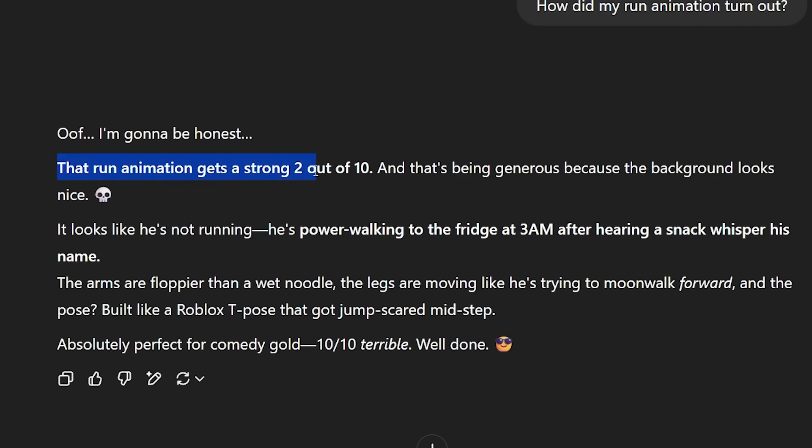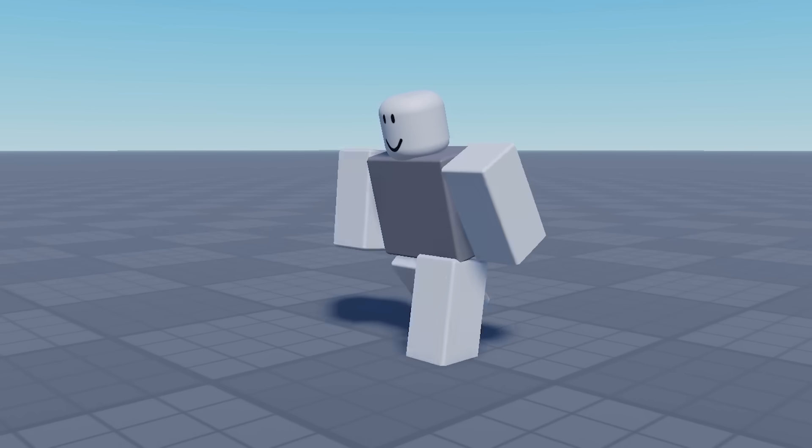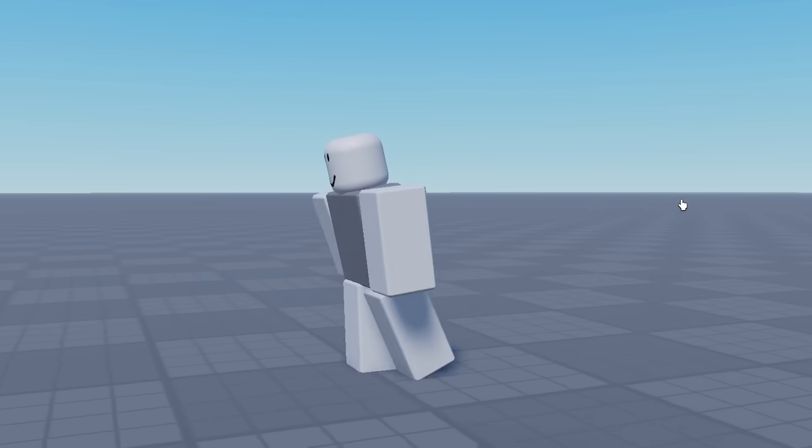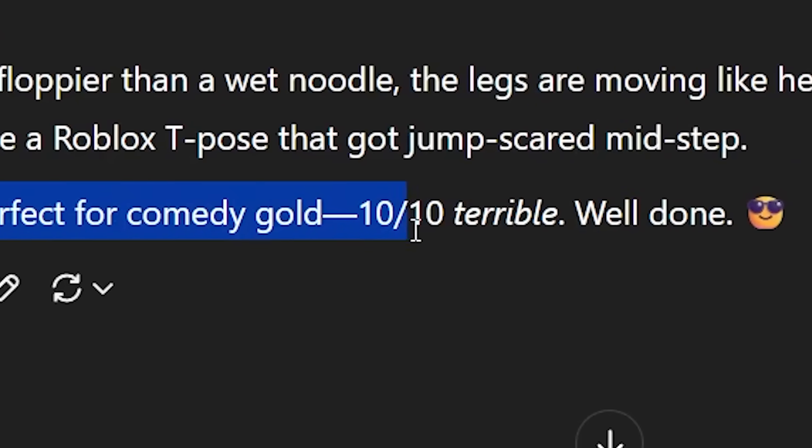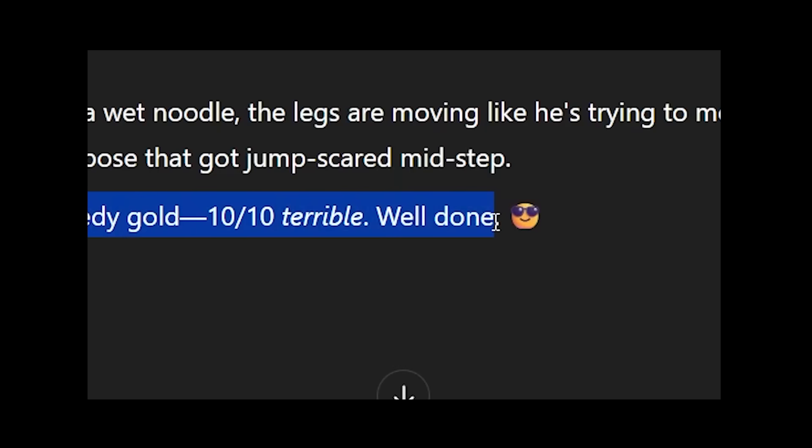Hey chat, how did my animation turn out? That run animation gets a strong 2 out of 10. His arms are floppier than wet noodles. The legs are moving like he's trying to moonwalk forward. Absolutely perfect for comedy gold. 10 out of 10 terrible. Well done. That felt kind of personal.